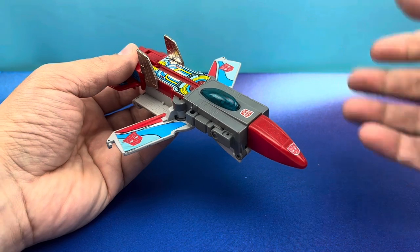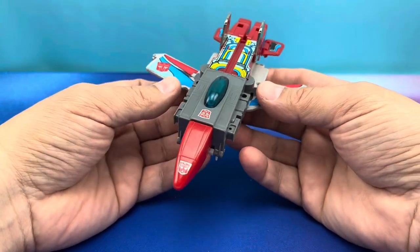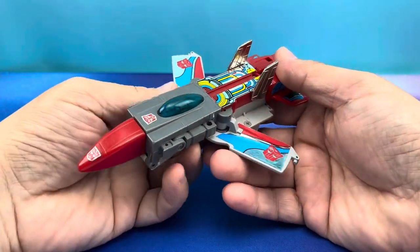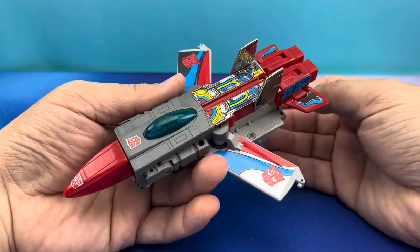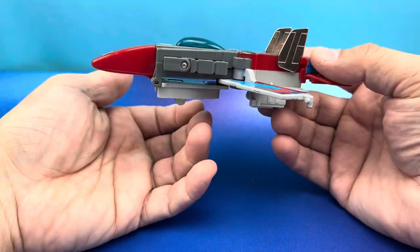Did you see the aerodynamics and the acrobatics and all of that? Oh man, is this guy looking sleek. It's Broadside — he transforms into a jet, the same thing that can land on his aircraft carrier mode. Go figure that one out. Mass shift, anybody? I don't know. But this guy is a jet.